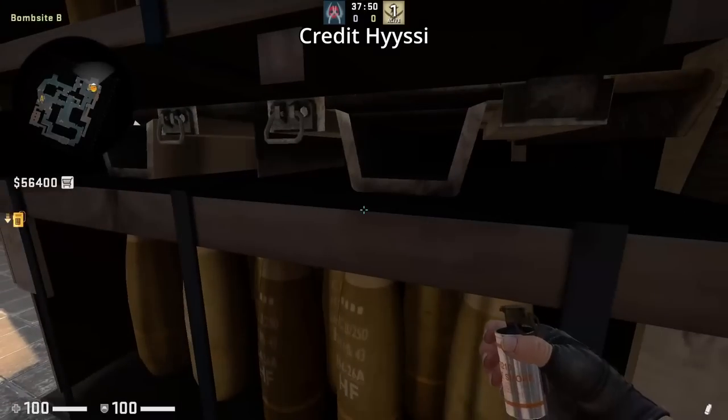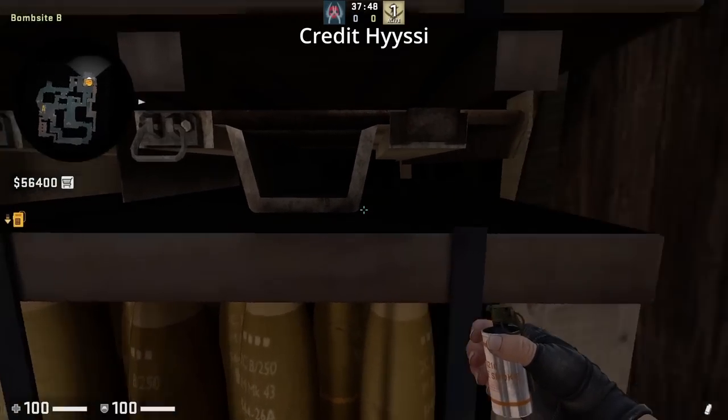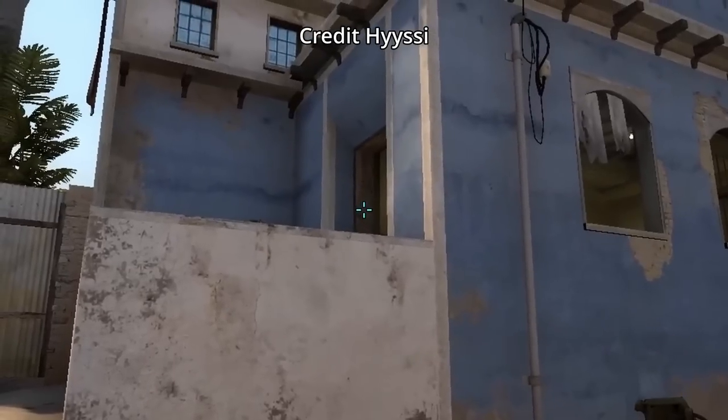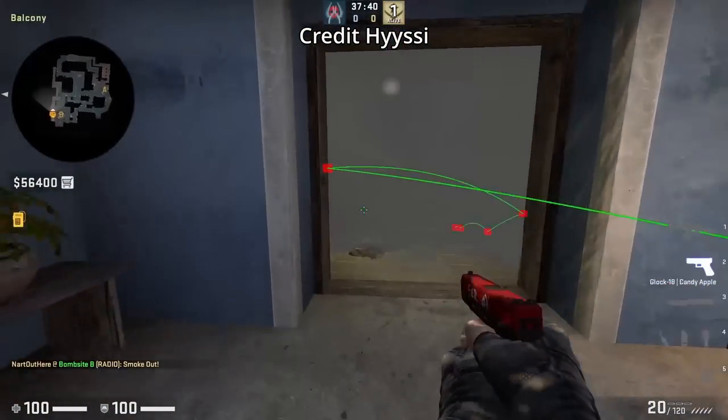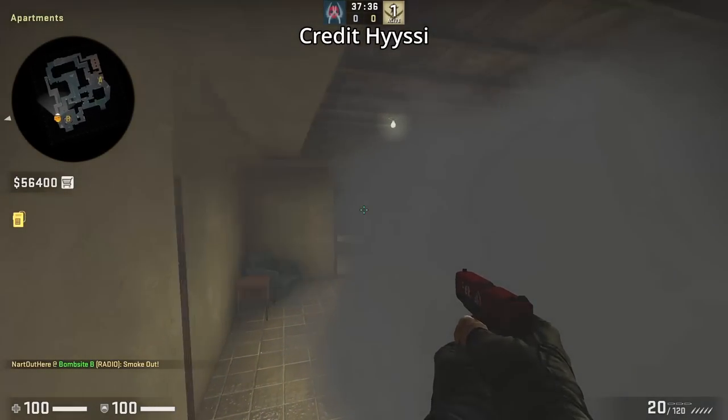Apartment one way smoke thrown from beast site: get stuck onto these missiles, turn around and you see this mark on the wall. Aim to the right of it then left click throw. To use this one way smoke you'll want to get on top of the dresser, and from here it's free.